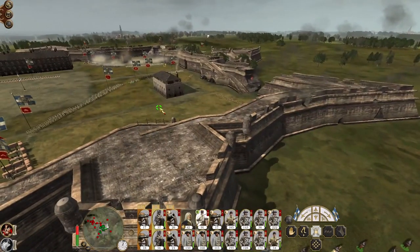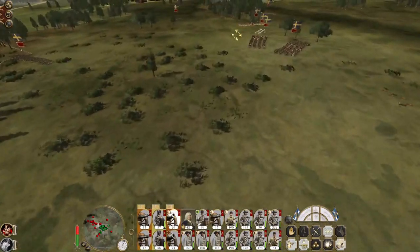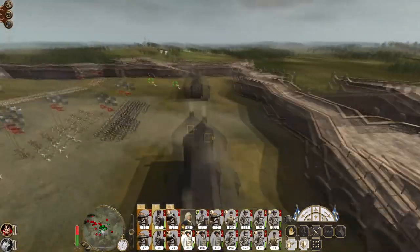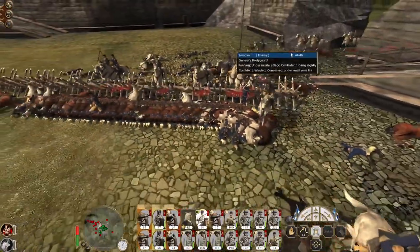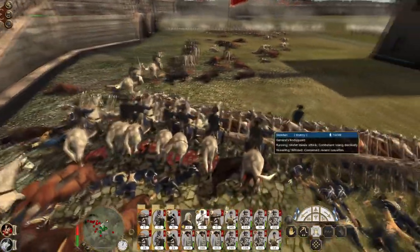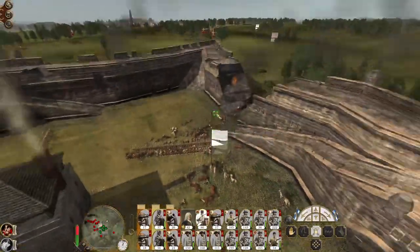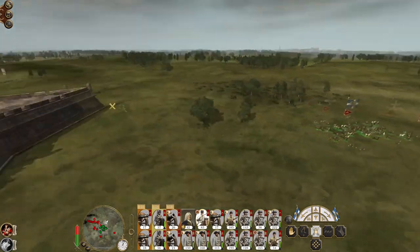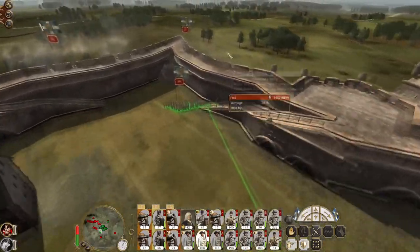Let's just get this cavalry out to go knock out these dragoons. I'll just get my howitzers to fire at will — they've got plenty of targets in range. Here comes the general's bodyguard unit. This unit must have already lost their general, because he's not there. Five remaining — it's not a bad exchange rate. Pushed away that regiment of infantry there. Chase down and kill the dragoons.